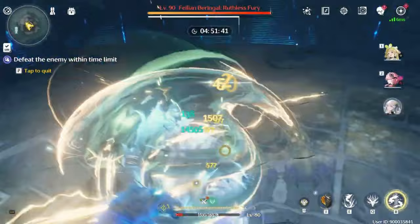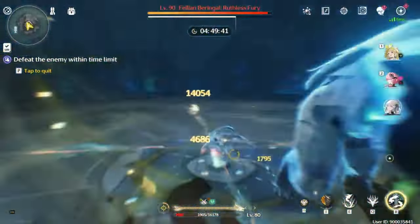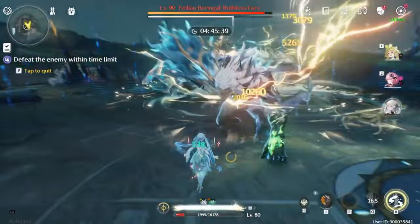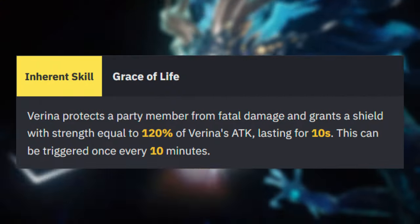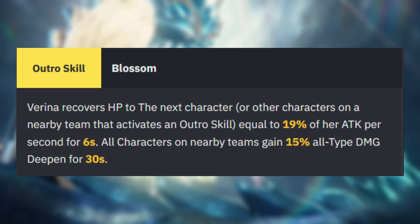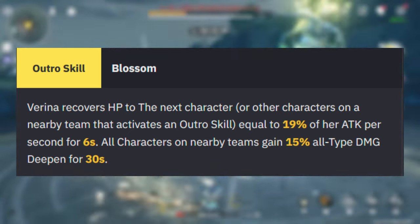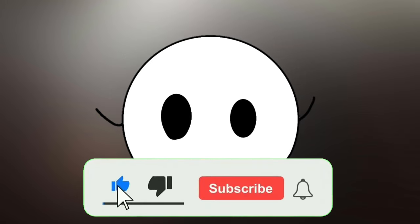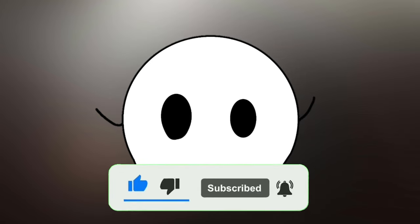As for which supporter to use with Jensil, everyone should by now have Verena, so go ahead and equip her onto the team. She can revive fallen team members every 10 minutes, provide crazy heals, and increase Jensil's attack with her outro skill. And that's gonna be it for this video — I hope you all found this build guide to be very useful. Make sure to like and subscribe to the channel, and I'll see you all in the next Wuthering Waves video, signing off.